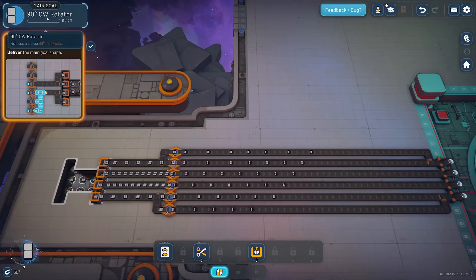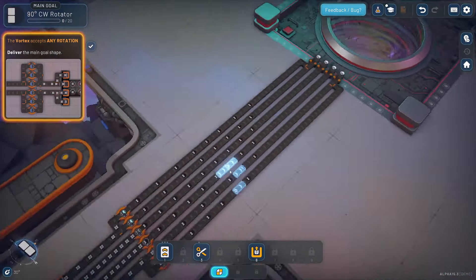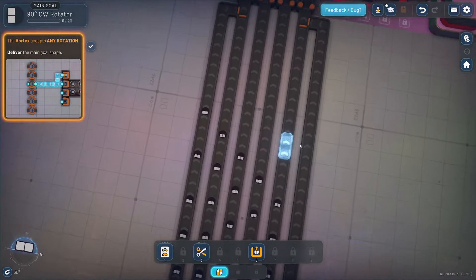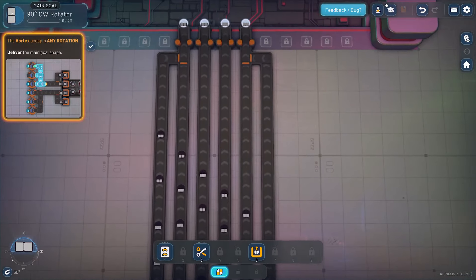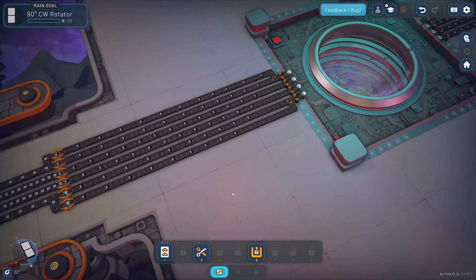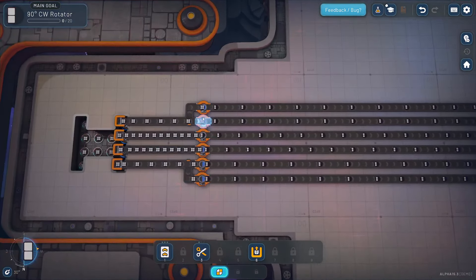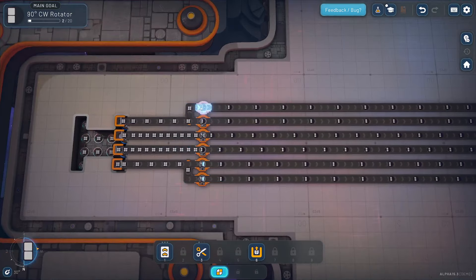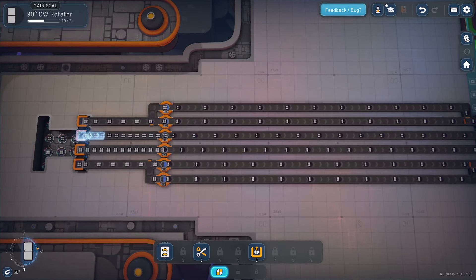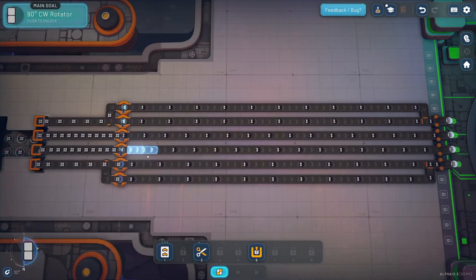Vortex accepts any rotation, which is really nice. If this is rotated this way, it all depends on which way your camera's facing. If we rotate it, now all of a sudden these are on the bottom — but that doesn't matter because it's still the correct shape overall. So if we really wanted to be efficient, each extractor would have two cutters on them, because one cutter can't keep up with the full pace of an extractor, but two cutters can.